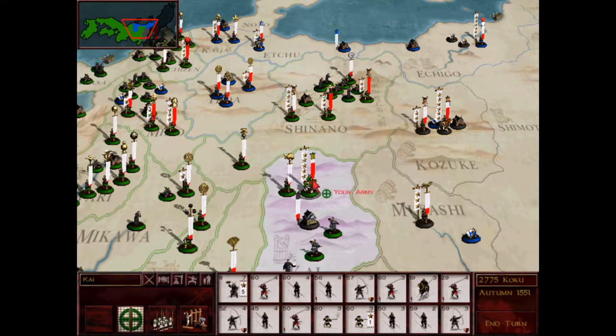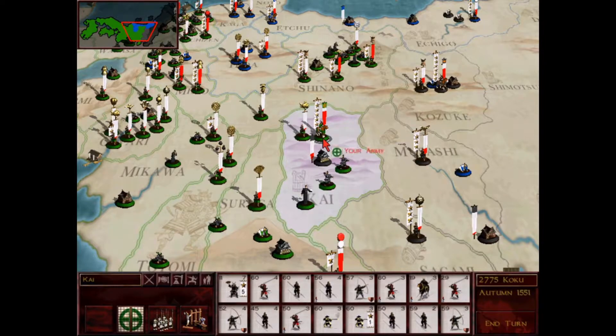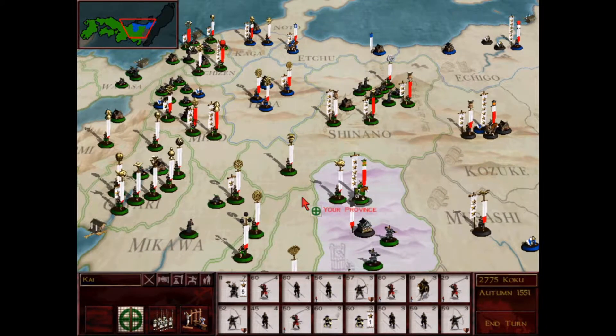I got my dad up to 5 stars so he's doing pretty well. Not as good as the young buck Takeda Shingen, but he'll hold his own and I intend to do some good work with them moving forward in this campaign. It's been fun having this story be about the Shimazu clan, specifically the family members themselves.